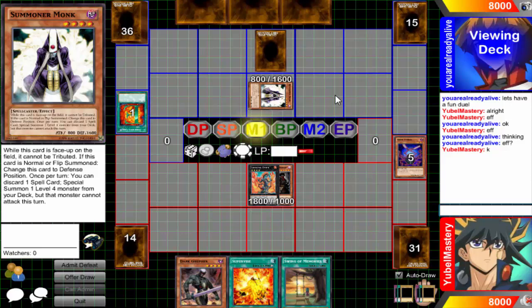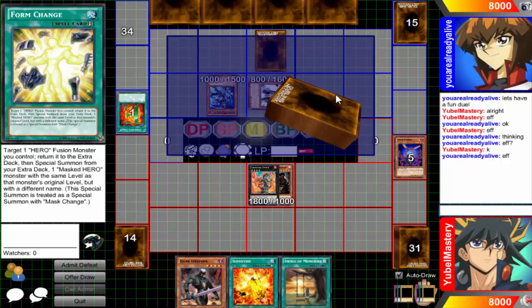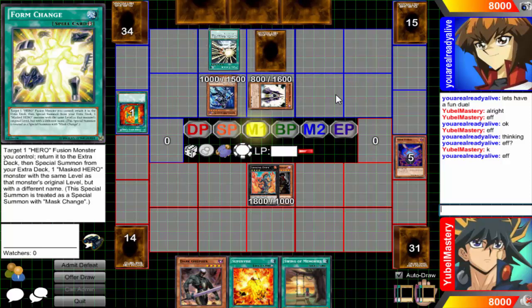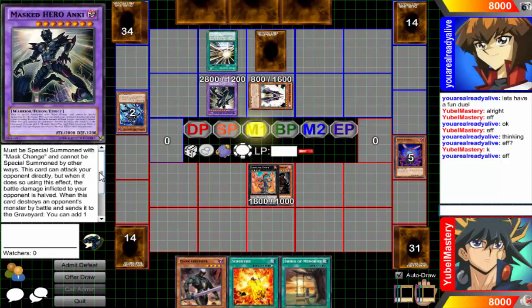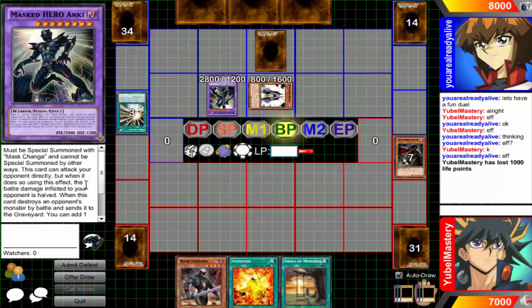Let's have a fun duel — I'm going to summon Dark Law. Well, I'm pretty much out of this duel. That sucks. Heroes are actually not that bad, because they can consistently get a Dark Law macro. So I can literally synchro once. Oh, there's Anki — so I'm dead. He's going to get his Mask Change right back to his hand and he's probably going to OTK me, because heroes can OTK with Anki.